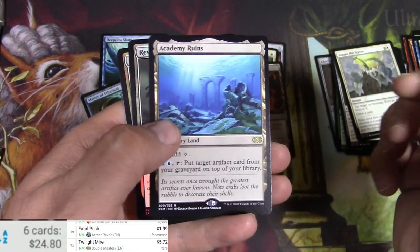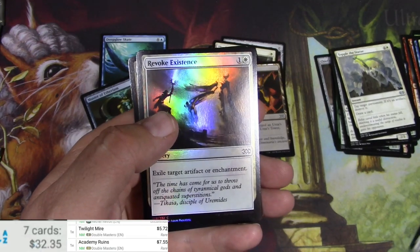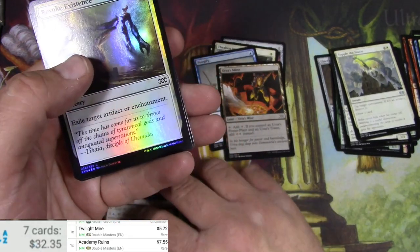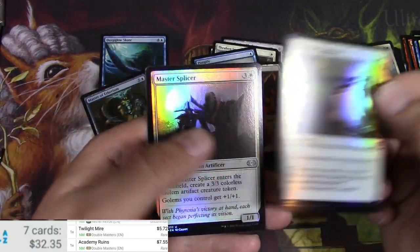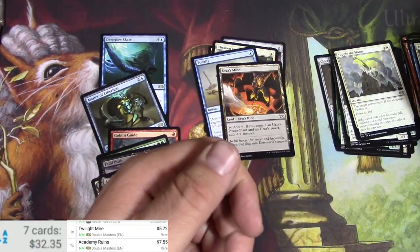Yeah, these packs are much better than the ones I got from WOTC. Academy Ruins — $7.55. Very nice. I don't know if that got reprinted in Time Spiral Remastered, I'll double check. And a Mirror Token.